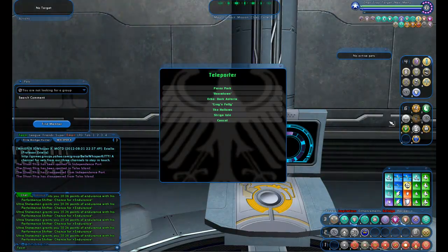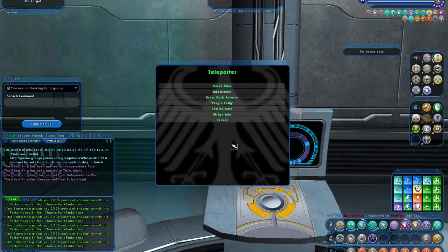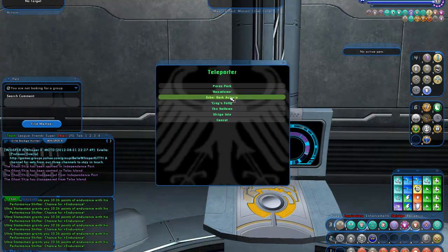Welcome back to another video tour for City of Heroes. This time we're going to go to what is now referred to as Echo Dark Astoria. It's the original version of Dark Astoria before it was replaced by the Incarnate level version of Dark Astoria that we saw on another video.